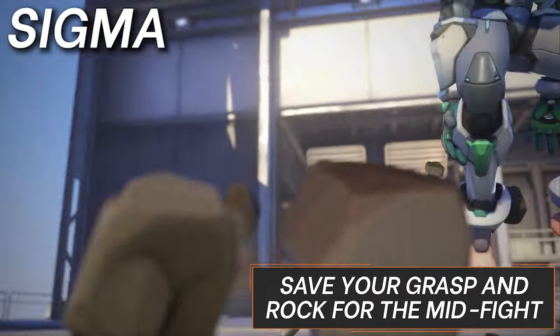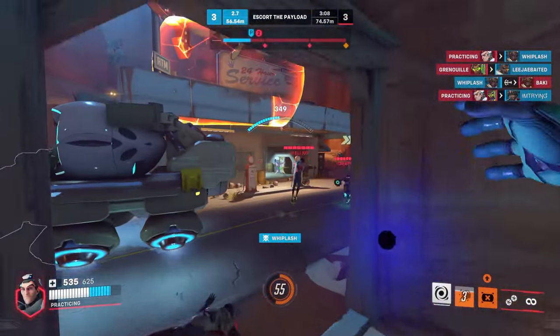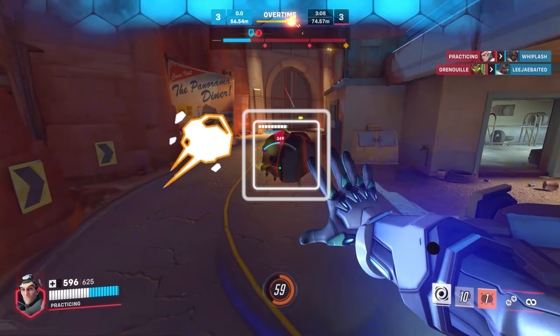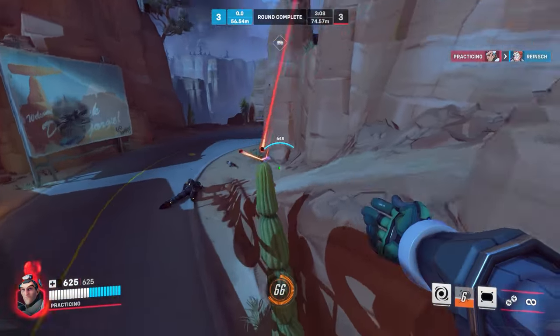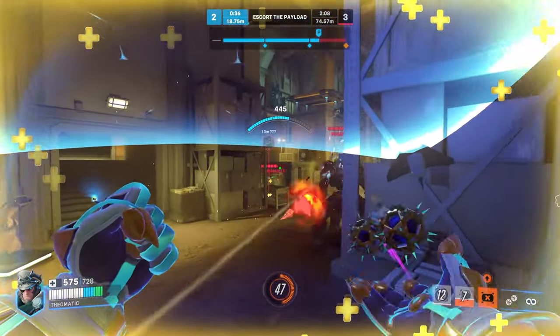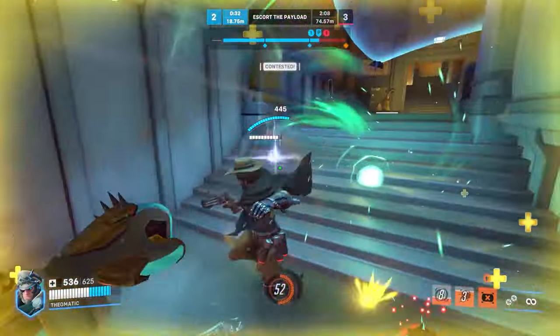Now for Sigma. Save both your Grasp and Rock for the midfight. Sigma's shield is really strong and it lets him play pretty aggressively even without heals, but make sure not to blow your other cooldowns for early advantages just because you can somewhat stabilize later. Sigma doesn't have the raw damage reduction that Orisa has, but he's still hard to kill because each of his abilities have a ton of potential. Throwing rocks 20 meters away or using Grasp just against Sigma doesn't reach that. He's got infinite ammo, 20-meter range, and a quick-deploying shield — that's already a lot both offensively and defensively.